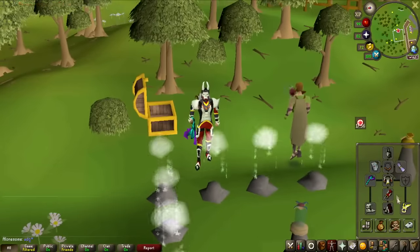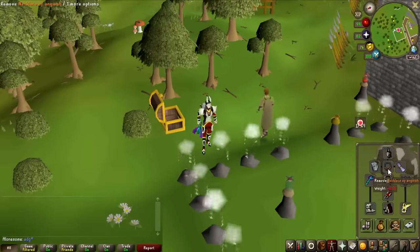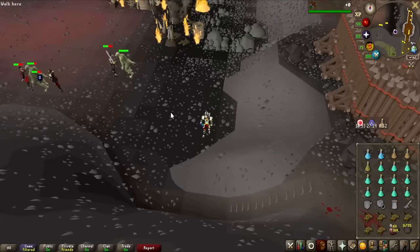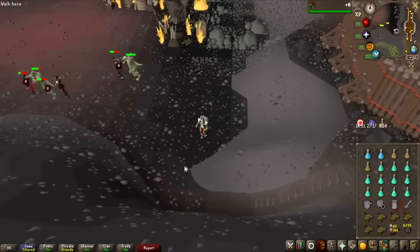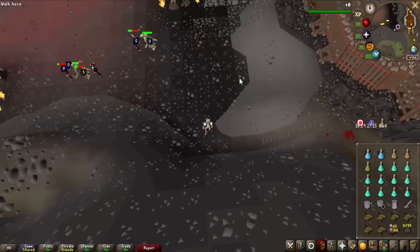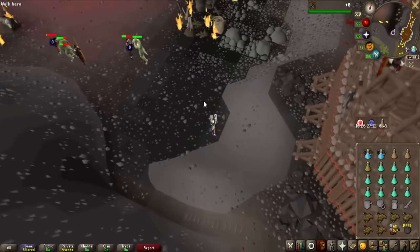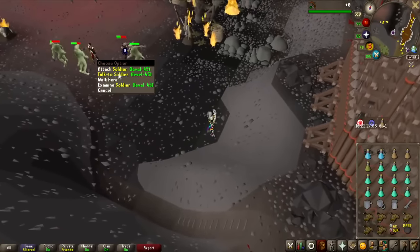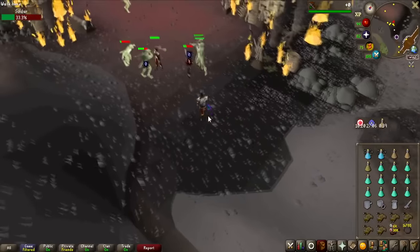The gear I'm going to use is the Falshazian Armor with a Blowpipe loaded with Amethyst Darts, the Avos Assembler, Anguish, Ring of the Gods, and Ancient Blessing. For the entire grind I'm going to use the Runelite Loot Tracker. If I don't manage to get the Dragon Warhammer in 5,000 kills, I know exactly how much money I have to give away. I've already killed 639 Lizardmen Shamans, so that should end at 5,639.